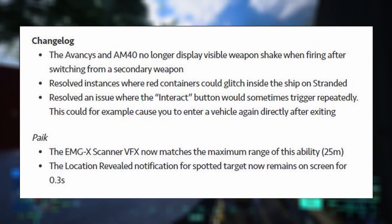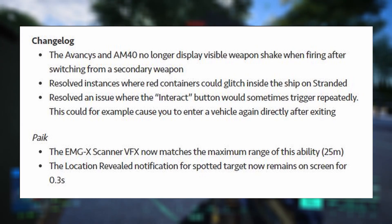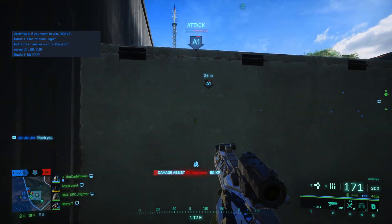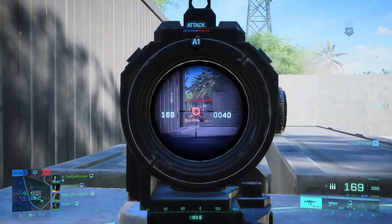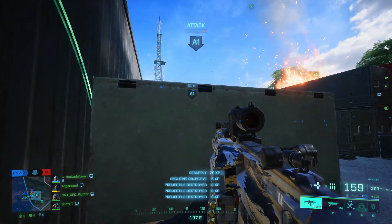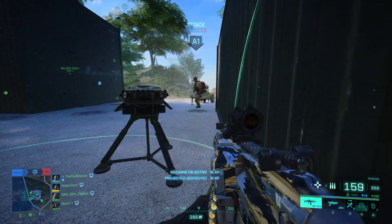The update brought exactly five bug fixes to the game, at least officially, and two of them were for Pyke and her EMGX scanner. After the small nerfs she got earlier this month where her scanner distance and duration was reduced, we now got a little follow-up where the visual effects of the scanner were corrected. So it shows the right range now, and the location revealed message you receive as an opponent is shown for a shorter time.